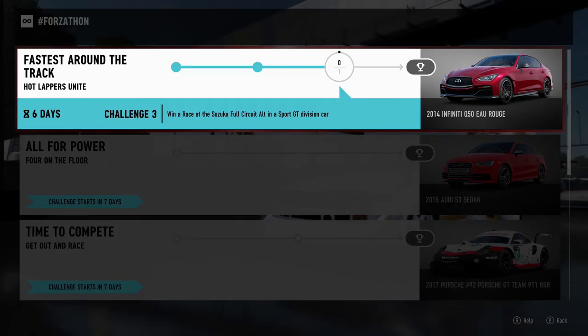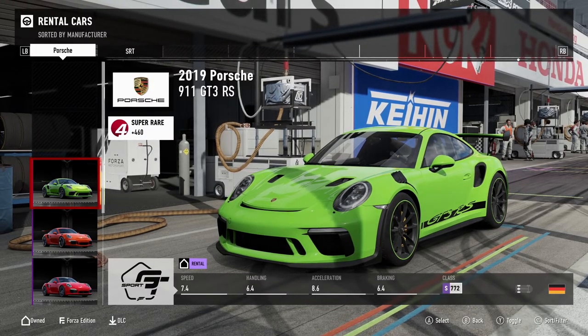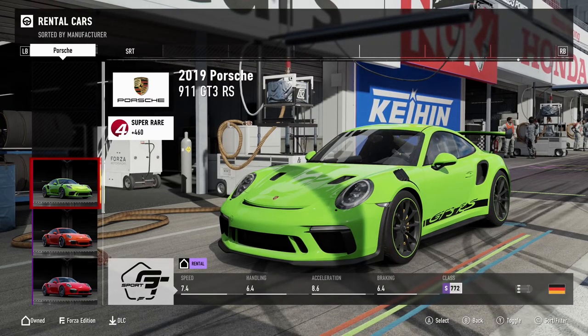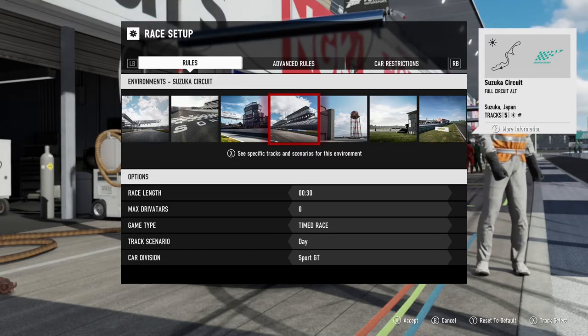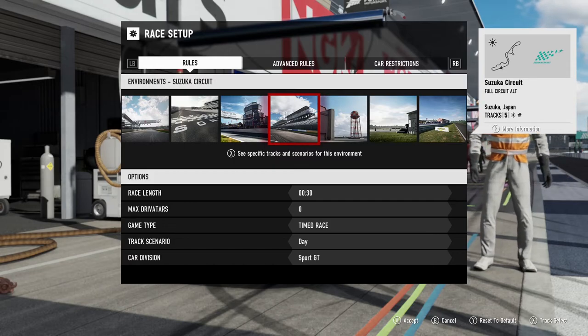For the final challenge you need to win a race on the full alternate layout of Suzuka while using a sports GT vehicle. The vehicle list in this area is massive and I went with a brand new Porsche 911 GT3 RS that just came out in the July update. For track settings it will be the same as most of the video — a timed race for 30 seconds. Just make sure you have selected the alternate layout of the full circuit.